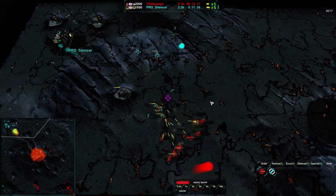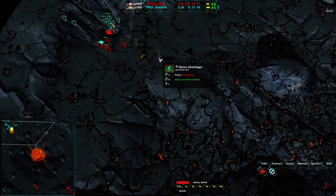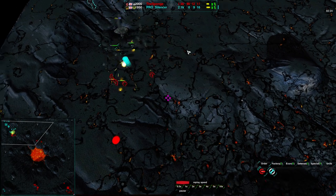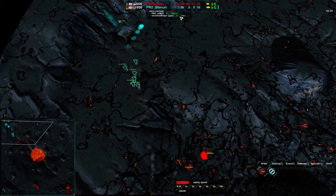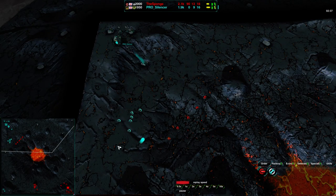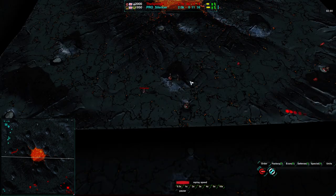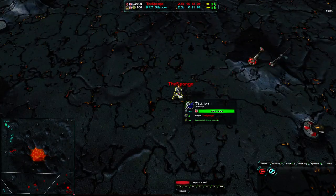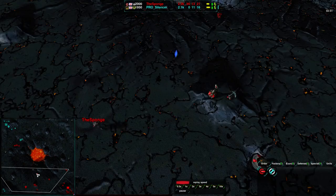The Sponge is trying to do the same thing as last time: take out as many of Silencer's glaives as possible, probably just for defensive purposes. There's not much point doing it for kills because these wrecks are all food for Silencer — the Sponge can't really send a rector in to grab them, and his commander going in there would be the 'I win' move if he's winning, or suicide otherwise. That said, his commander is moving to the side going for the same approach as last time.